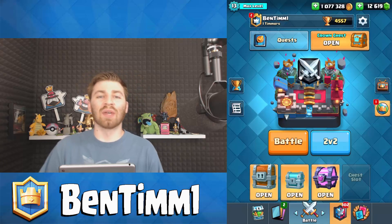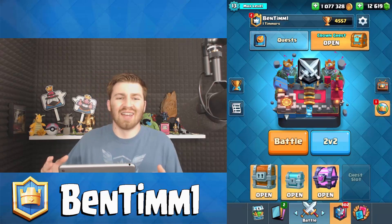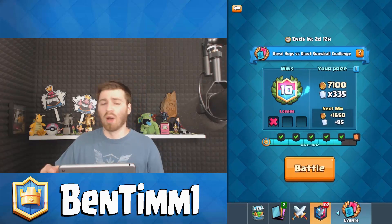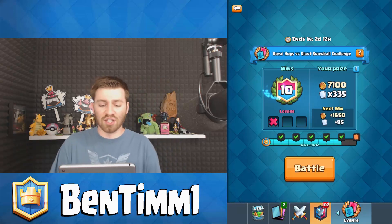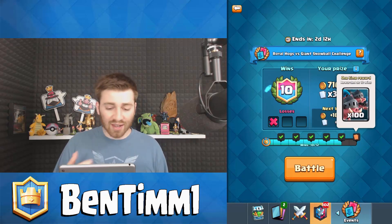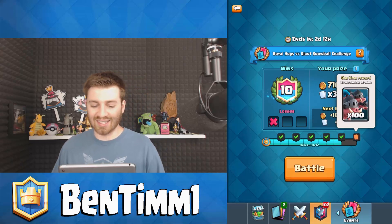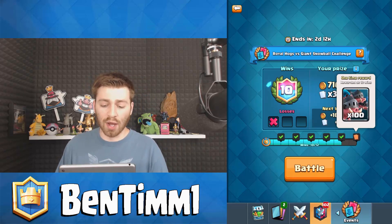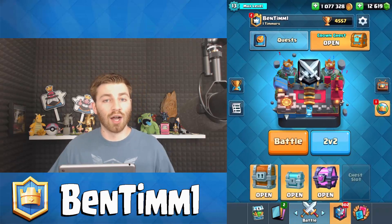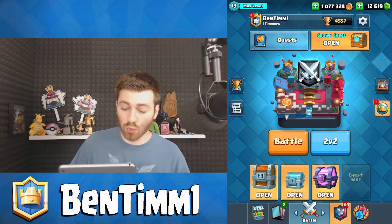What is going on guys, Ben here. In today's video we're going to give you some awesome tips about the new draft challenge for the new cards. You don't necessarily have to win this challenge to unlock the cards - you can open them up randomly in a chest - but the challenge is good because you get a chest, some cards, and some gold. We already got the giant snowball unlocked today and we're going to be trying to get the 12 wins. Subscribe because we are going to be maxing out the Royal Hogs and the Giant Snowball over the next few days.